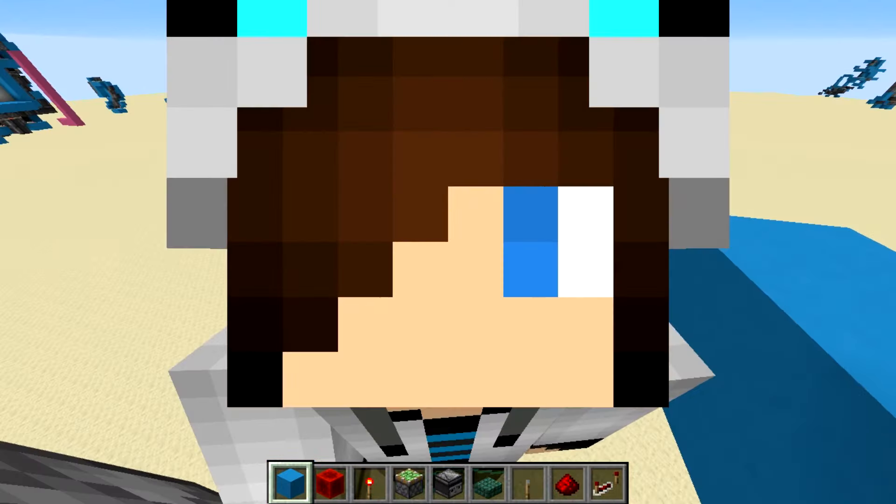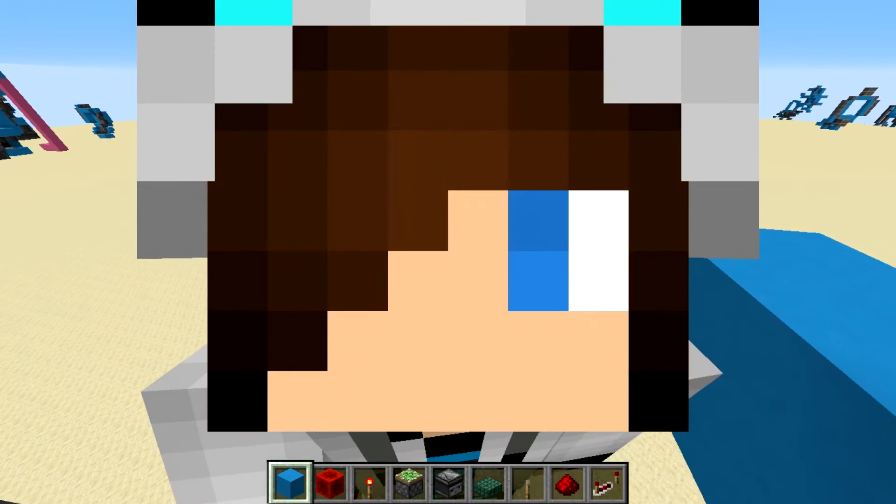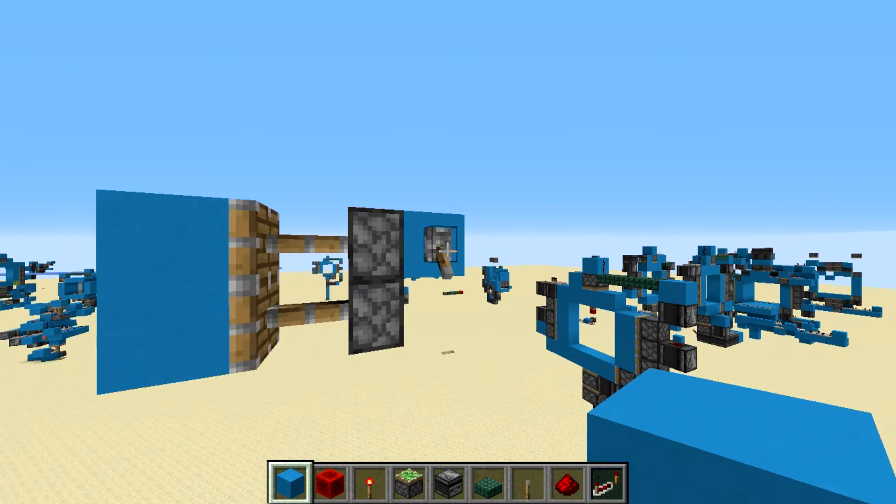Disclaimer before this video starts: this is a complete joke video. I know anyone can make this, and this is by far the simplest design. Just saying, this is the smallest possible 2x1 piston door.